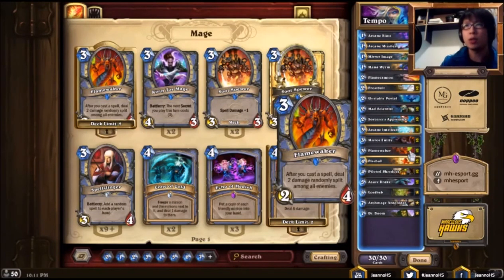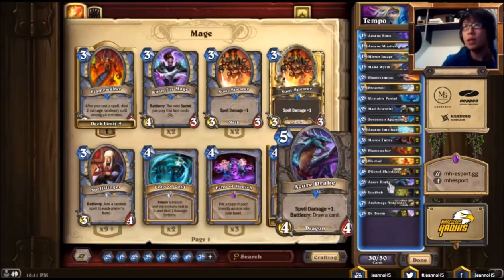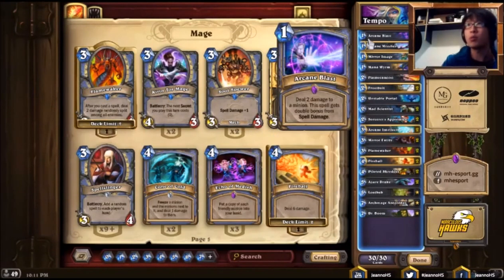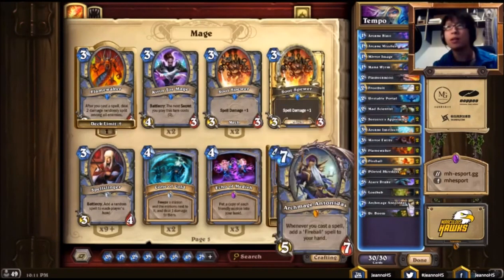We have Flamewaker, where when you cast a spell, it randomly deals 2 damage among the enemies. This is very good for clear removals, as well as damage to face if you really need it to end the game. We have Arcane Golem with spell power, so we can deal more damage with our spells. Of course, the Archmage Antonidas is a really strong minion where you can play spells and gain a Fireball, which gives you more power and card advantage in the late game.